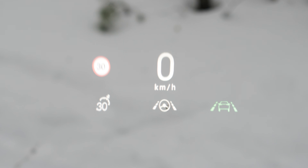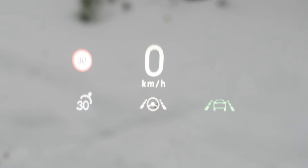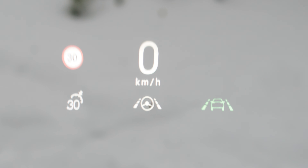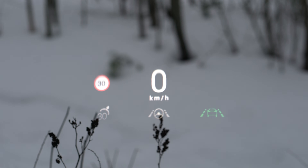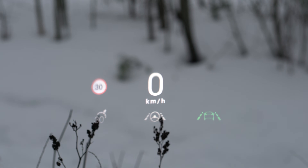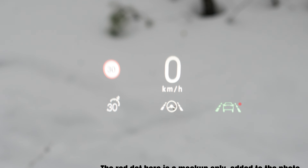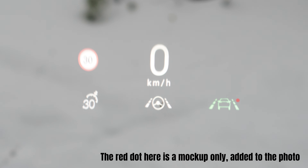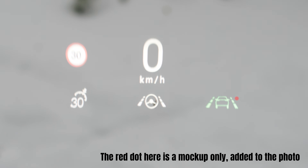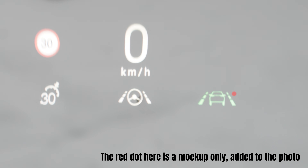But then I noticed that in the HUD at the same time there appears this green lane departure assist icon — and of course that is not much by itself — but when driving I noticed that there is a red dot appearing on either side of this icon, indicating that there is someone in the blind spot on either side of the car. So there you go — there is the blind spot indicator in the head-up display.